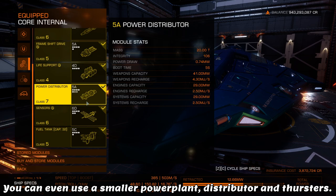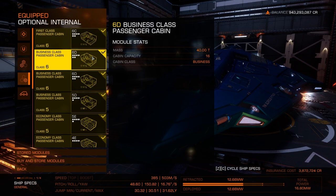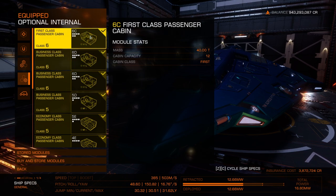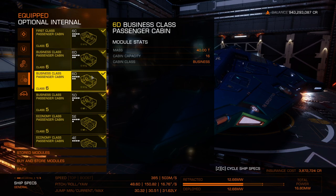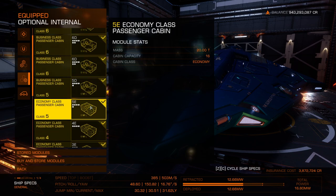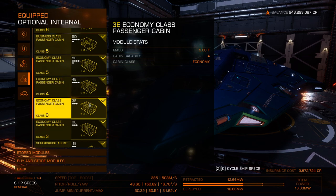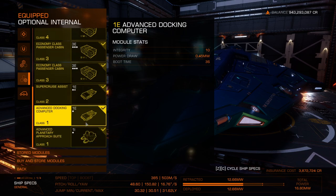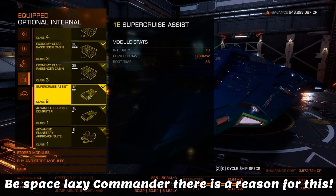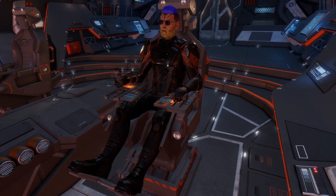With the exception of your frameshift drive, most definitely get that in an A class. For optional internals — and I have tested many — this is by far the very best loadout if you're using the Python to do passenger missions in Elite Dangerous Odyssey. You will need a fuel scoop to make it out here; I usually fly with a 4A fuel scoop. You can drop off the fuel scoop once you get here, then replace it with one of the passenger cabins. For sheer space laziness as well as convenience, grab yourself the Super Cruise Assist as well as the Advanced Docking Computer.